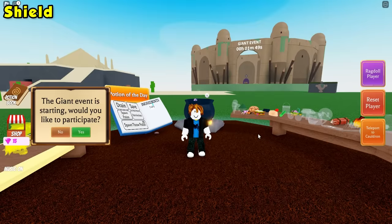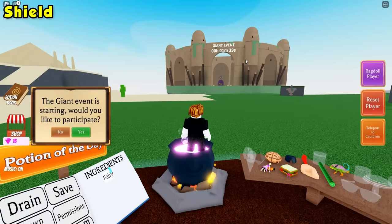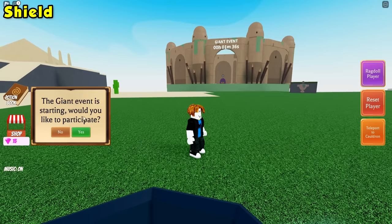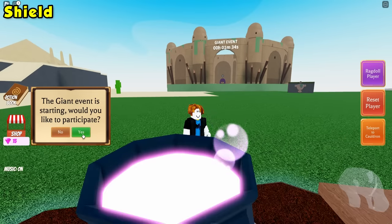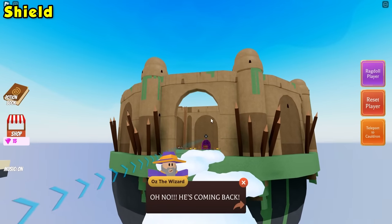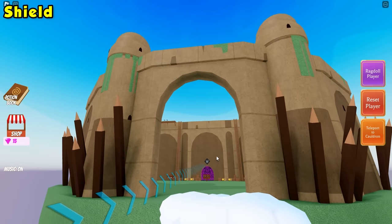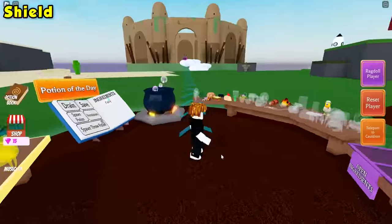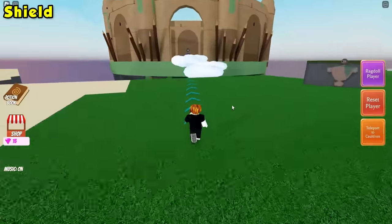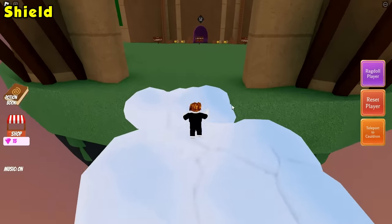For the shield ingredient, you're going to want to wait until the giant event starts. You can know when it's starting by looking at this big sky castle with the timer — it's starting in one minute for me. You should get a pop-up — go ahead, click yes, you would like to participate. Once the event begins, some clouds will spawn, and we've got to go ahead and walk over to the big giant castle. I'd recommend using a speed potion for this, which is just giraffe hooves, so it doesn't take forever.